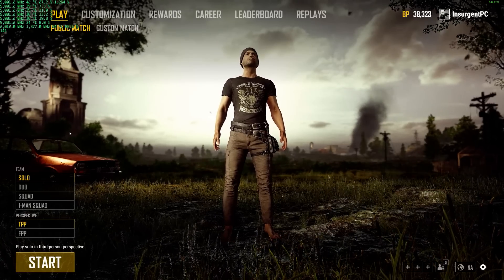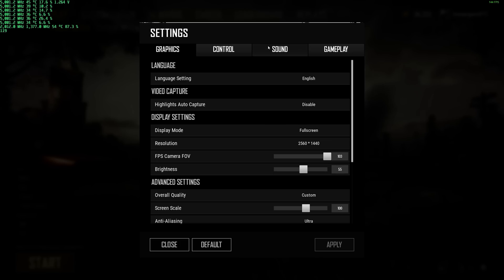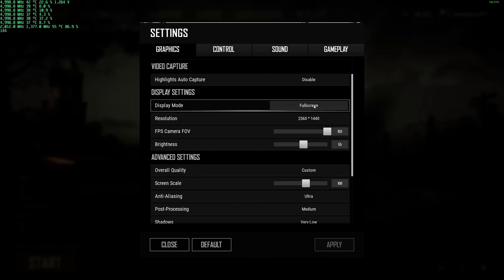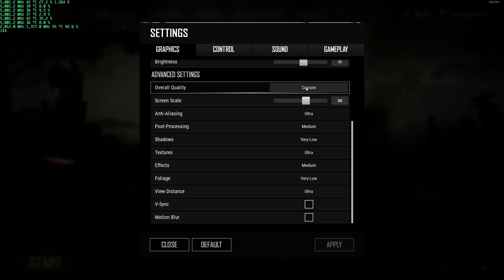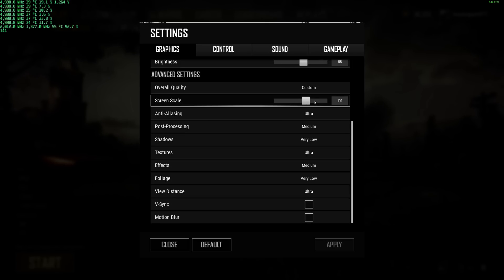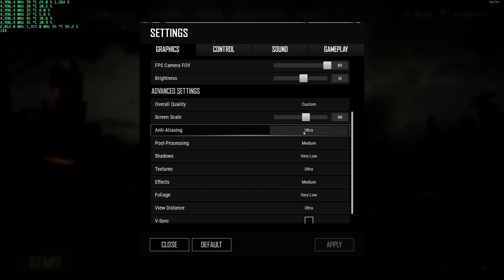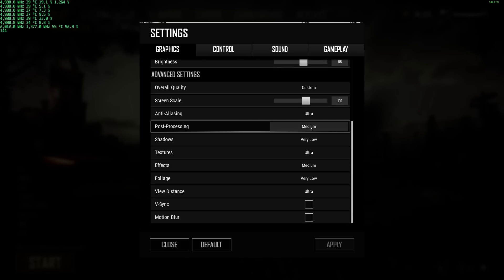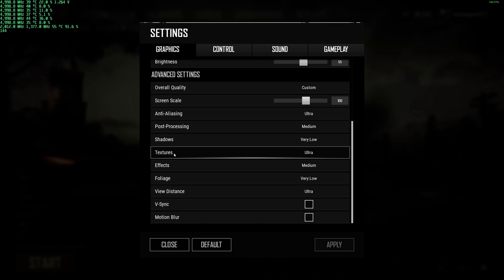The settings I use for the game — I have it set to a competitive setting, full screen 1440p with a custom setting at 100% screen scale, so we're getting a true 1440p. Anti-aliasing ultra, post processing medium, shadows very low — you're at a disadvantage and they also make a really big difference in your FPS. Textures — a lot of people don't understand that textures don't really affect your FPS.